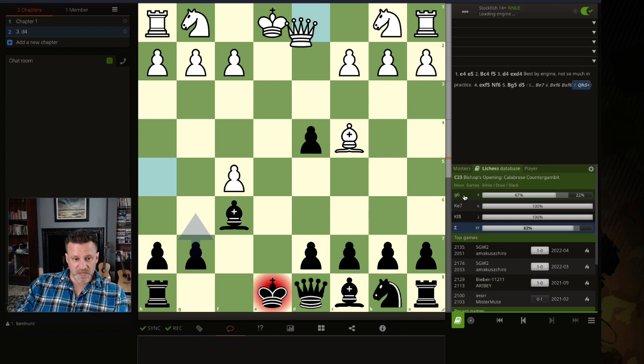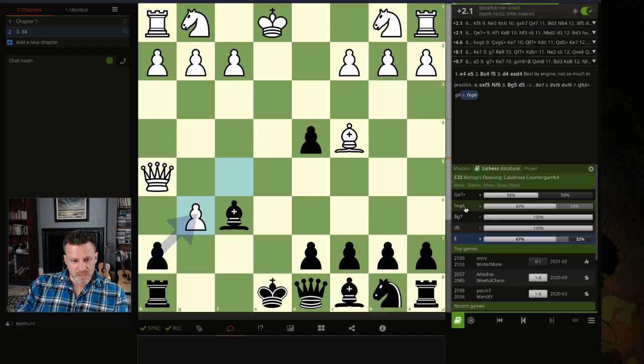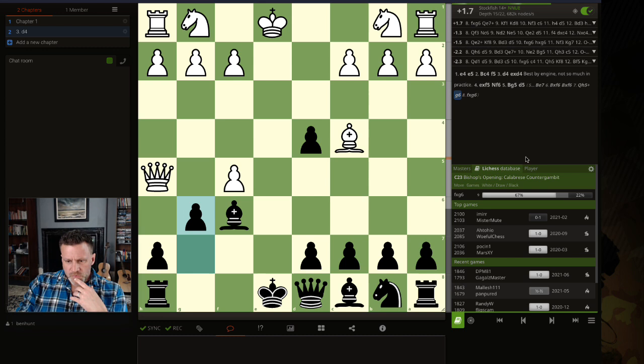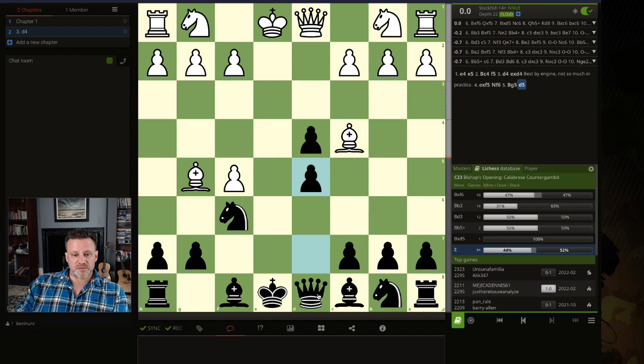Let me quickly look at the bishop e7 line: after bishop takes, queen h5 check, then if g6, f takes, queen e7... actually queen h7 check. That's not what happened in the game and I'm going to delete that line. What I should have played was the immediate d5 — you want to push d5 and occupy the center. The bishop is then forced to move with tempo. The most common response is that they take, and you take back with the queen, defending the pawn on d4.